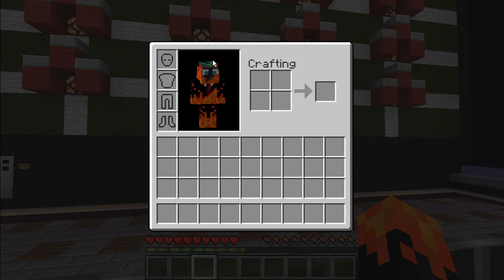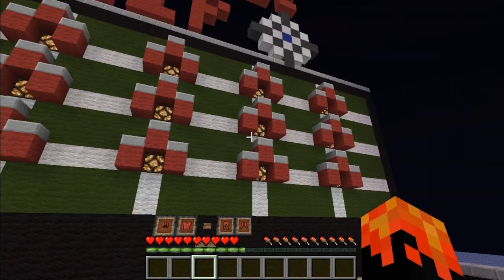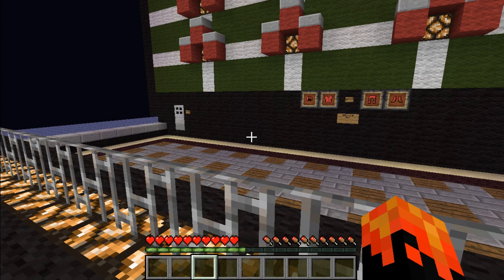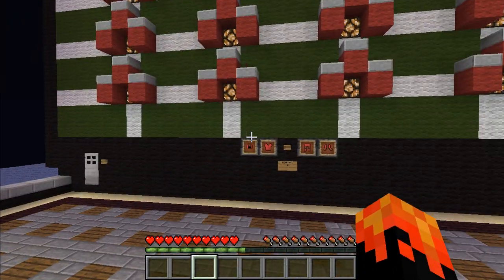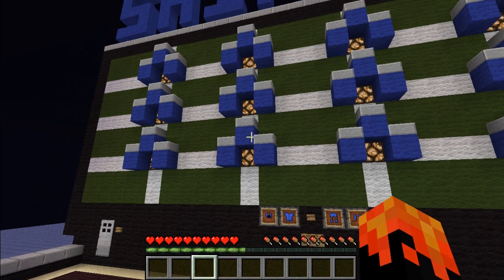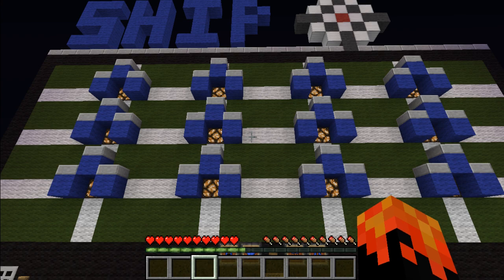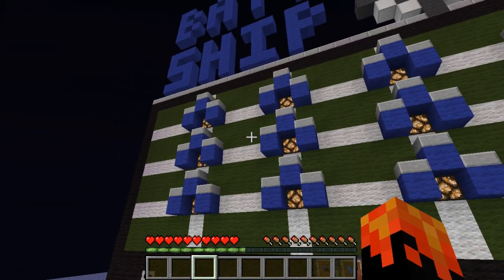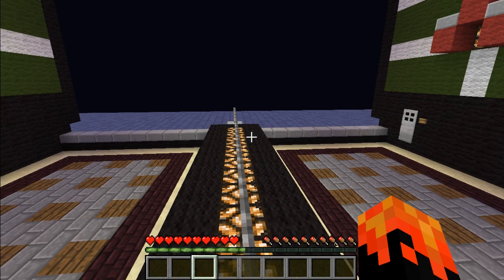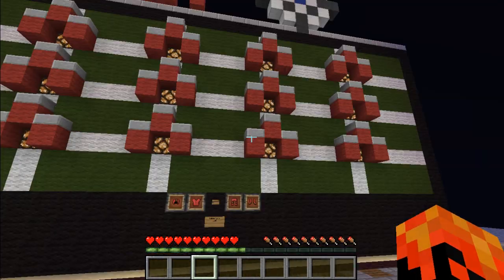Hey everybody, it's me Darkplayer with that weird game I'm trying to make. Here's a new minigame I made in Minecraft — it's derived from the original Battleship board game. The same rules apply: there are five ships, you're going to place them in any of these 12 coordinates, which is the best Minecraft version of Battleship I could make. After that, you shoot your enemies' ships, and whoever shoots all five ships first wins.